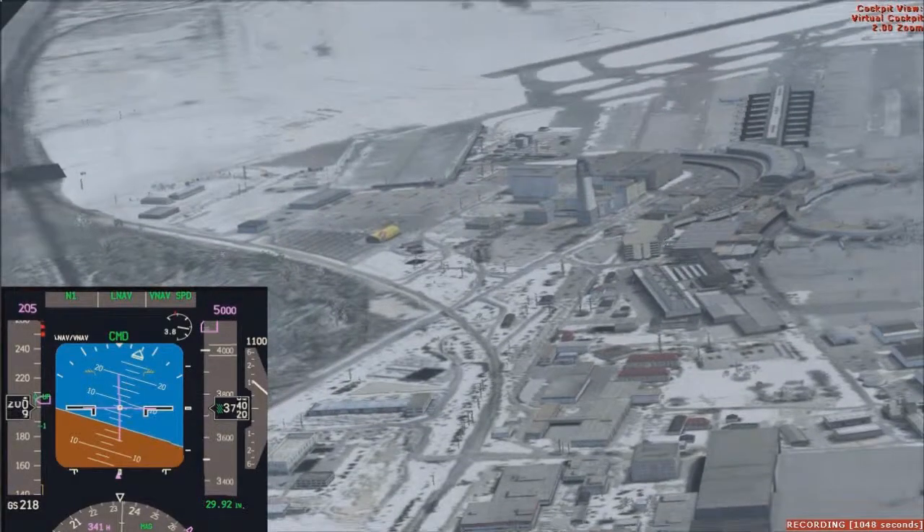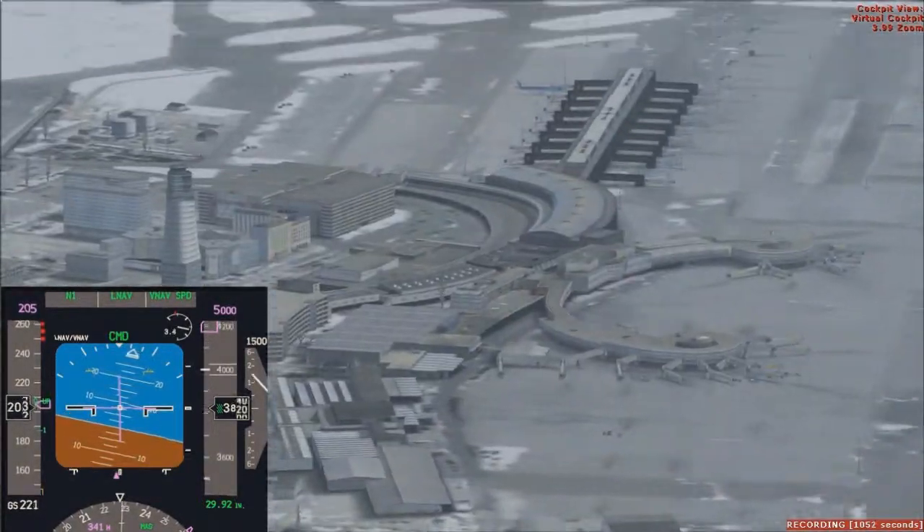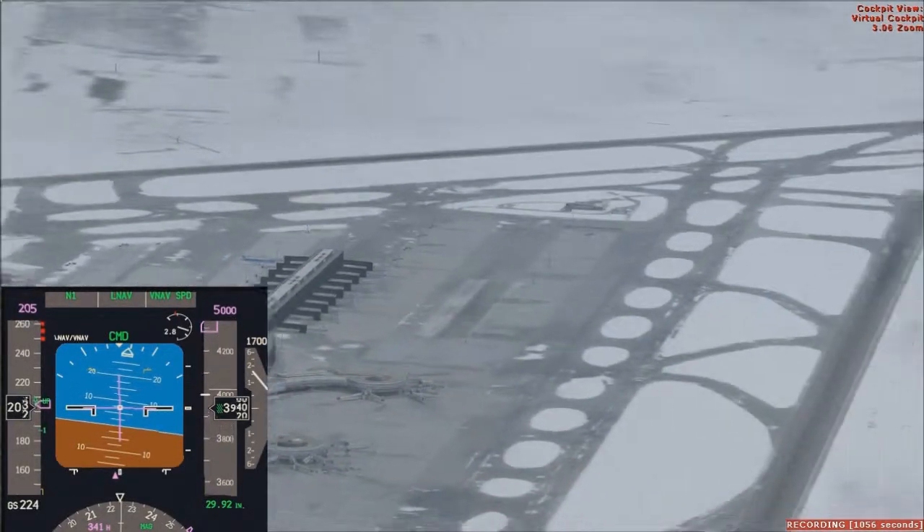Clear to land on 4-right, Delta 1017, keep your speed up. Delta 20, direction — that's Blackjack, 3356, 4-right, clear to land, 1-0-5-0-6.